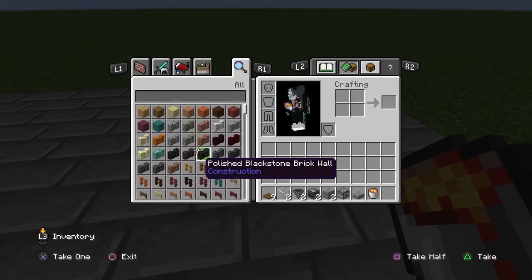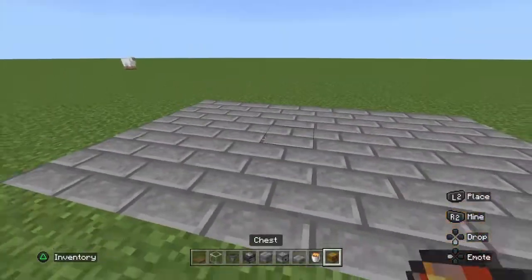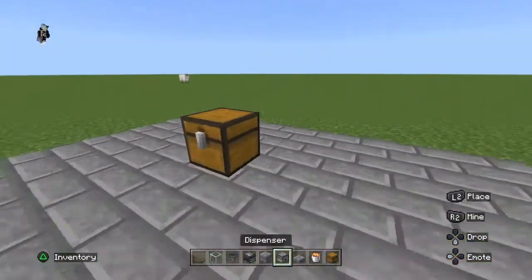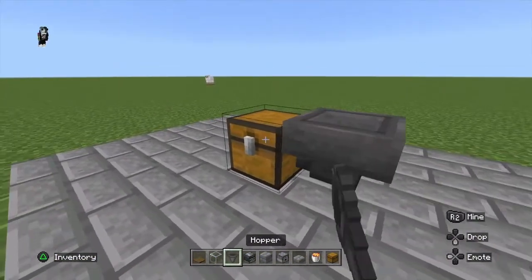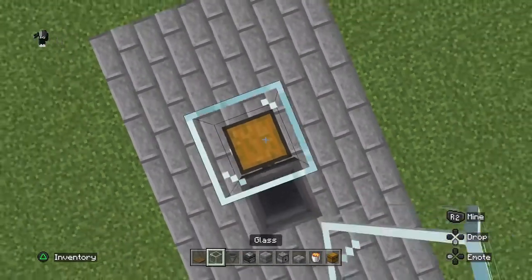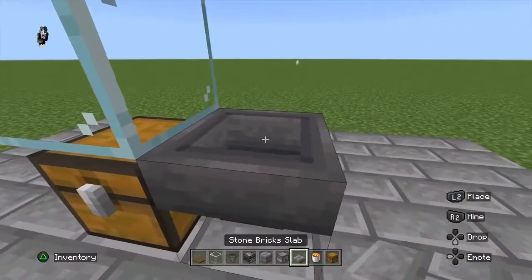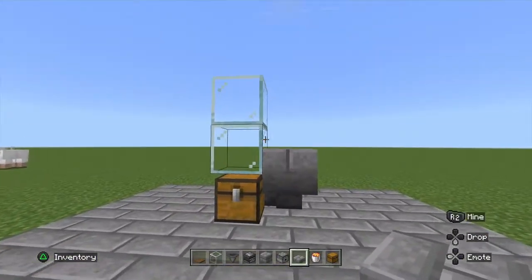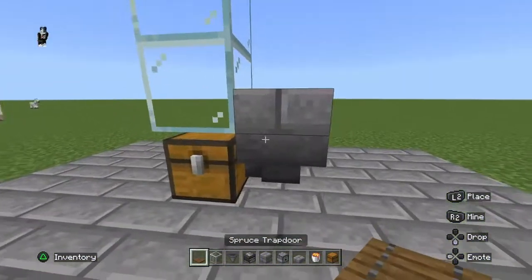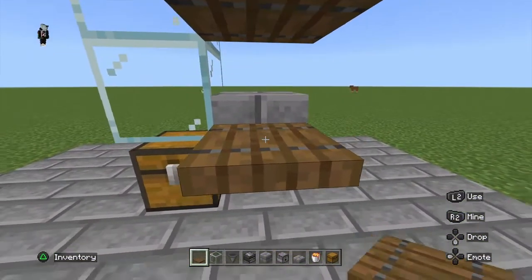All you need is a chest. I don't have a chest in my inventory, sorry. Your next step is just adding a hopper connected to it — this is how it should look. You're going to be adding two glass blocks on top and one stone brick slab right here. It could be any slab really, but to match this scheme we're going to be adding that.